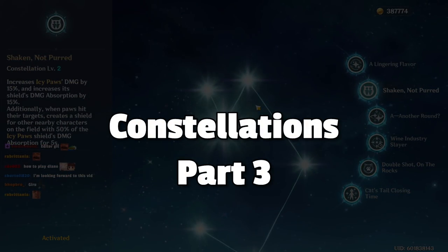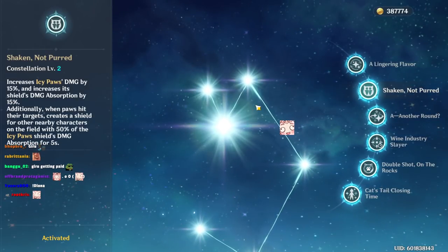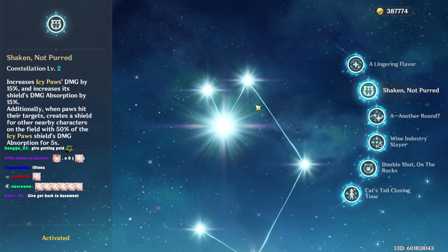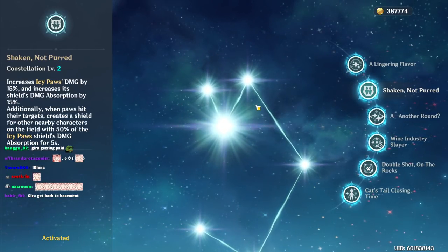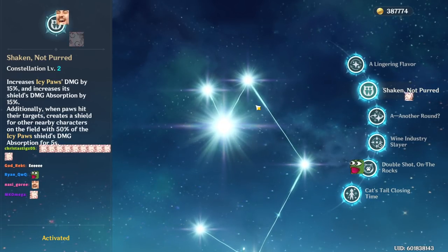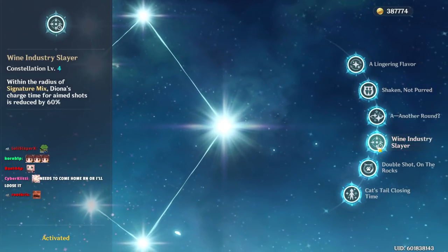Another bonus of C2 is that using her E now gives a barrier to all allies — this is a co-op oriented constellation, which is kind of nice. The barriers only have her shield strength though.